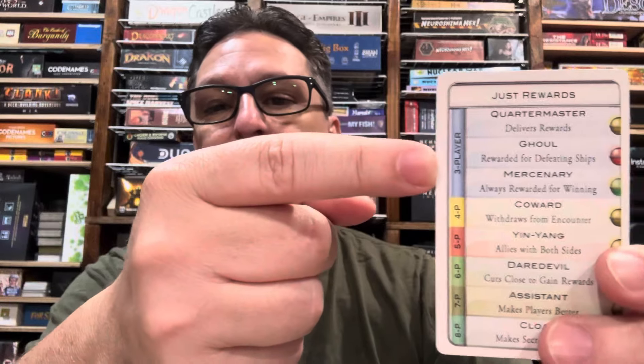The first one is called Just Rewards. The aliens in it — the first three in the first bar, which is a three-player bar — will work at three, four, or five players, but I picked these especially because of their sheer fun and madness when you get all the way up to 8-player. The first three are Quartermaster, which is the alien that delivers rewards; Ghoul, which is rewarded for defeating ships; and Mercenary, who is always rewarded for winning. You can see right away the theme here: Just Rewards is rewards-centric.